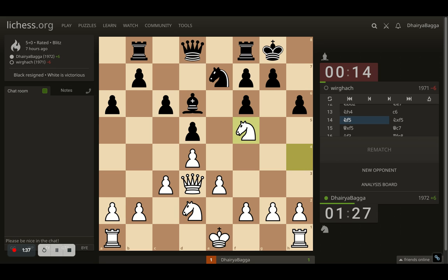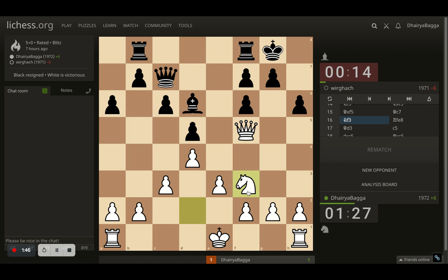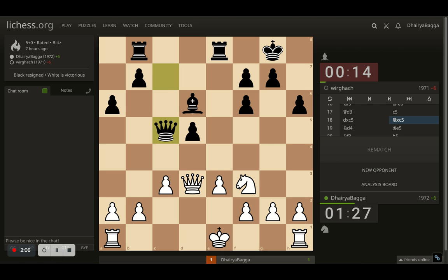Opponent plays c6, I go with knight f5, trade off the knight, I take with the queen and now queen comes to c7, attacking the pawn on h2. I went with knight to f3, defending the pawn, and now opponent places rook onto e8. I get my queen backwards — my idea was to put my knight back to f5 and apply pressure. Opponent goes with c5 and I take the pawn, opponent takes back with the queen, making the queen more active. I went with knight to d4 in the center, again having the idea of knight f5, but opponent goes with bishop to e5 and now I cannot do that — it will not be an effective move.